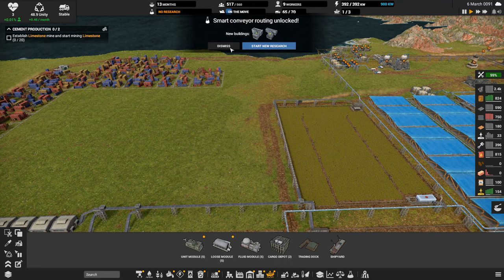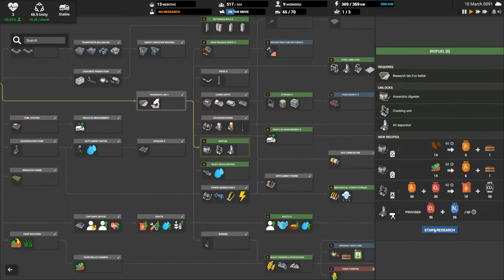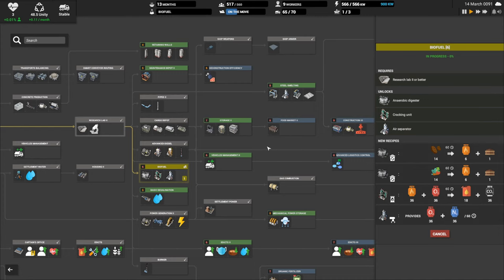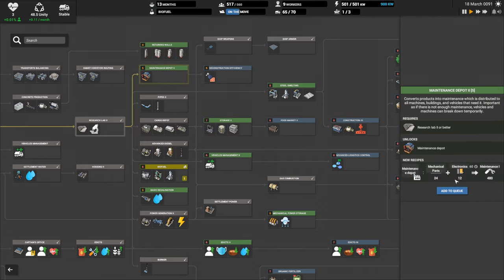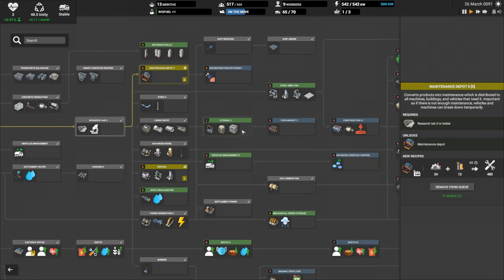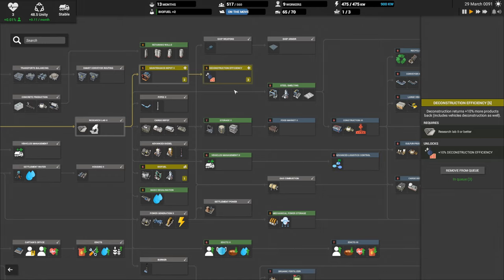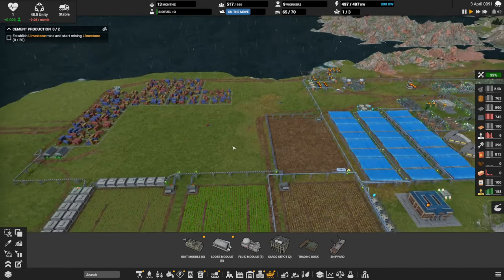Smart conveyor routing is done — dismiss. Let's pick new research now that we have two research labs going. Let's get biofuel going. Maintenance depot two — what does that get us? More effective products into maintenance: mechanical parts plus electronics. Let's add that, and then let's do deconstruction efficiency — I'm going to be tearing down a lot of stuff and it'd be nice to save those materials. And then vehicles management — we need more vehicles, that seems reasonable.